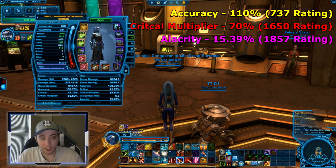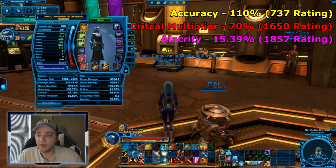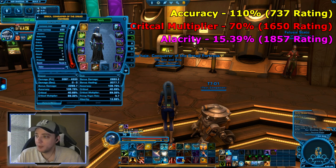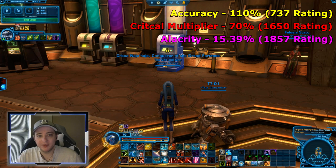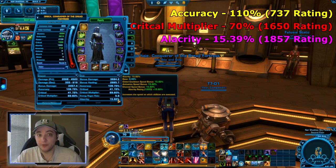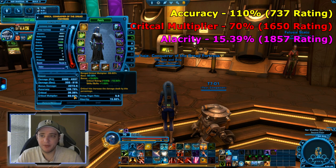For example, if I hover over Dirty Blast, its activation time is 1.30 seconds due to my alacrity, meaning the global cooldown is also 1.30 seconds. If I remove some alacrity and drop to 13.88 percent, Dirty Blast has an activation time of 1.32 seconds — but the global cooldown jumps to 1.4 seconds. So it's important to meet those breakpoints. The alacrity rating of 1,857 is specifically on a Gunslinger, but no matter what class you're playing, your alacrity percentage should be 15.39 percent.